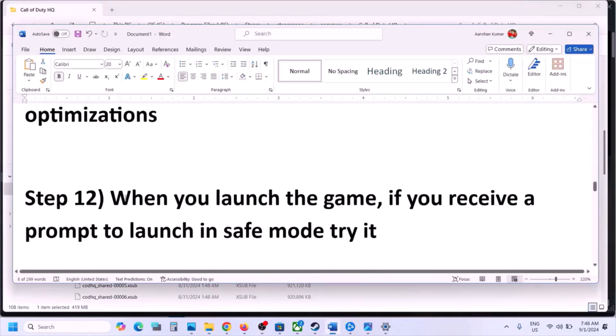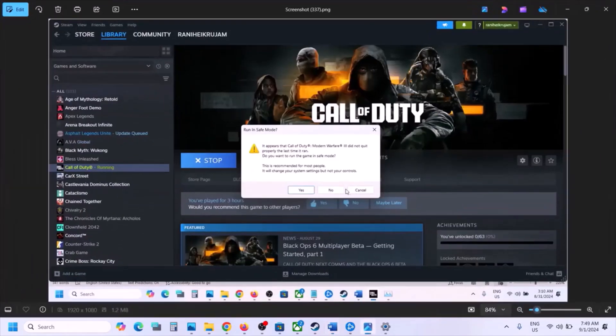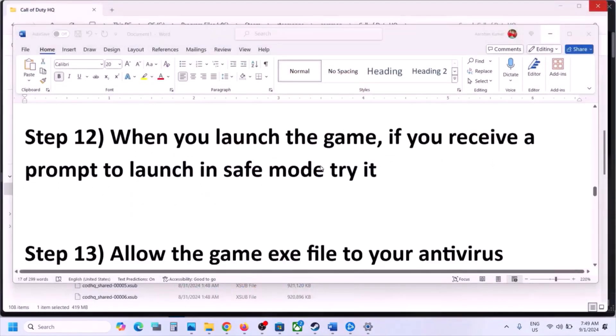The next step: when you launch the game, if you receive a prompt asking whether you want to run in safe mode, click Yes and try launching the game in safe mode — sometimes it works.